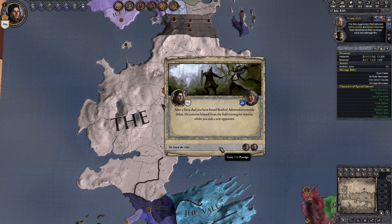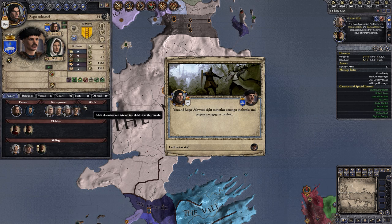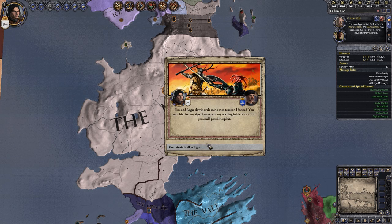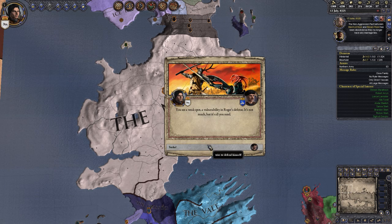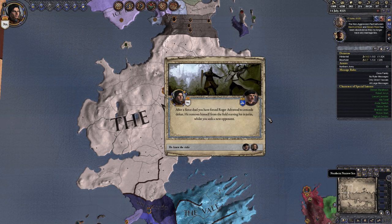After a fierce duel, you have forced Brentford Ashwood to concede defeat. He removes himself from the field, nursing his injuries, while you seek new opponents. We are now fighting his brother Roger, who's slightly better at fighting but not nearly as tall. We circle each other once more, find a vulnerability, break his guard, and he surrenders and yields. We'll accept that, and the fight is over.